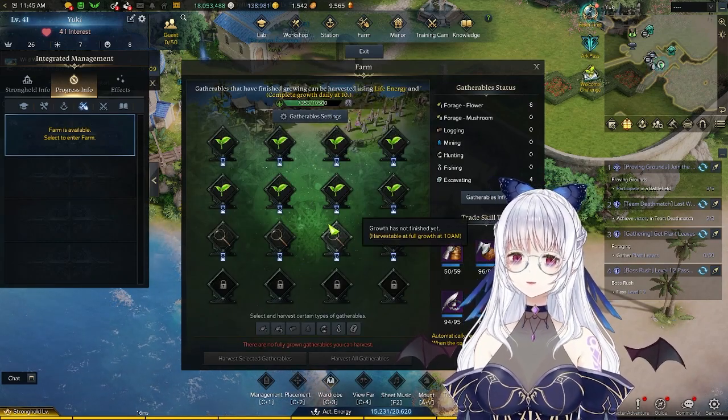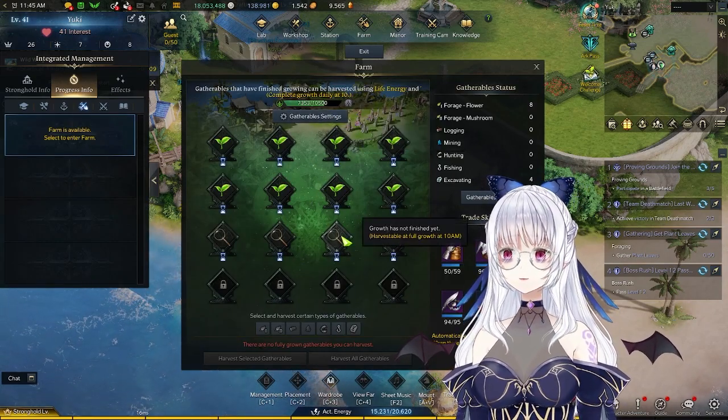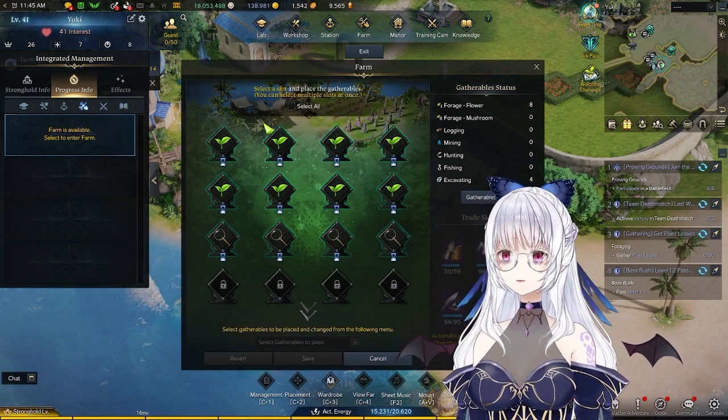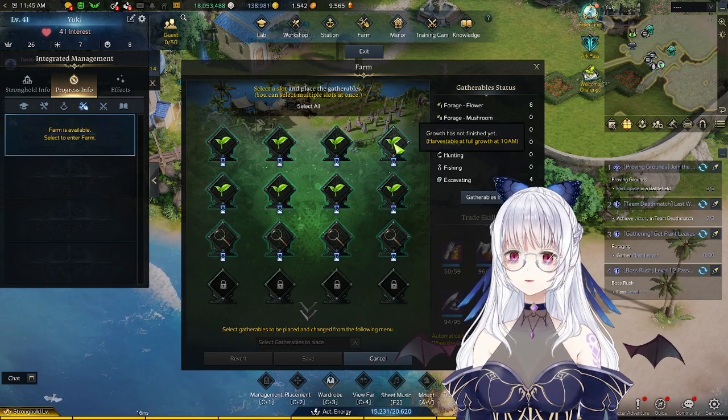You just click on it, and then afterwards, as you can see, I've already set up the plants and excavation. All you have to do, if you're setting it for the first time, you have to just click on your gatherable settings, and then you can set whatever you want to harvest.